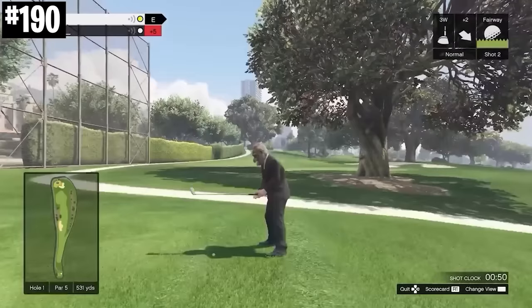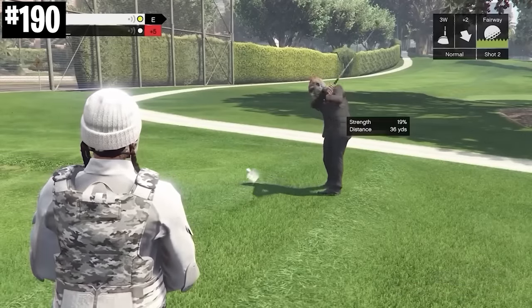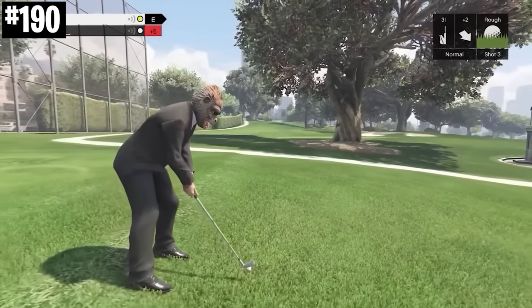You can launch golf balls into your friends if you just turn around and aim at them. It's pretty funny, but you're probably going to lose the game if you do that, so maybe wait until you have a bit of a lead to do this one.